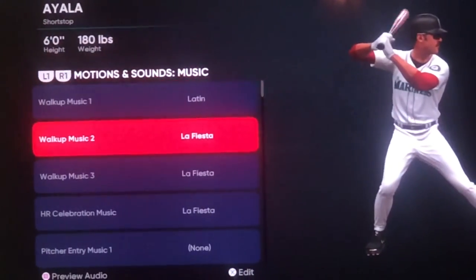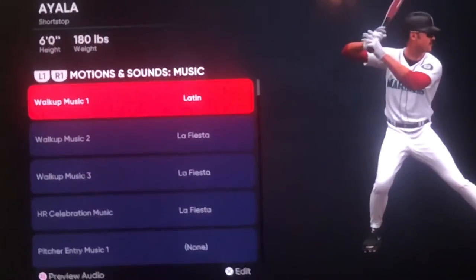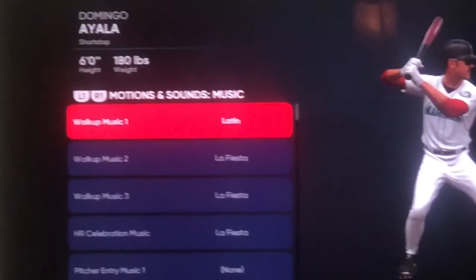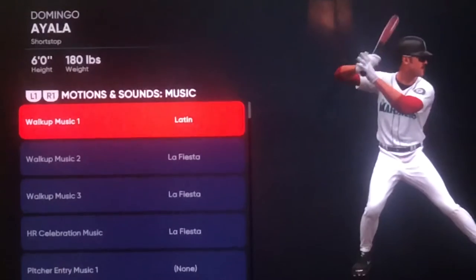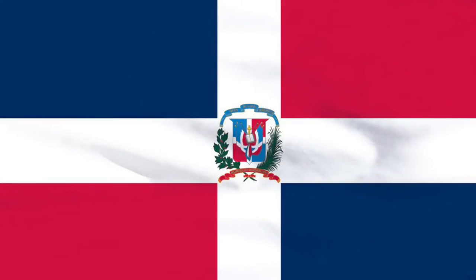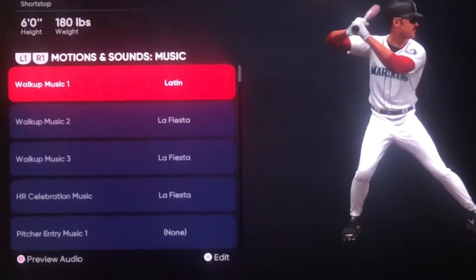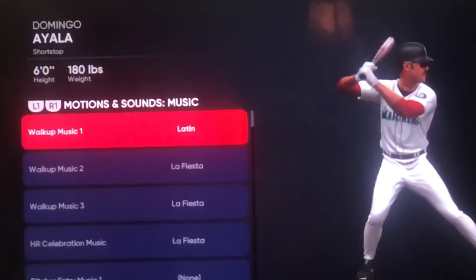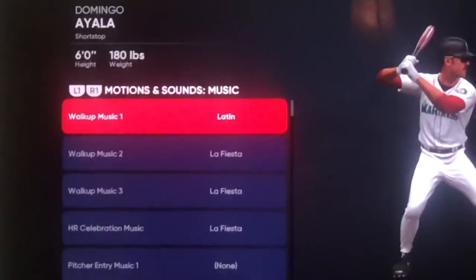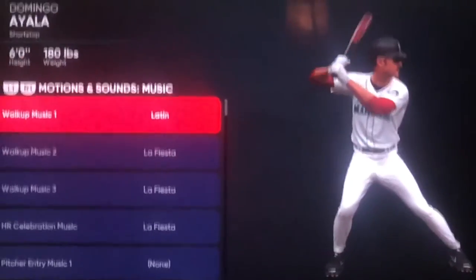What I recommend is that his walk-up music should be Latin as number one, because he's from the Dominican Republic. Dominicans don't like rock music, and I don't know about hip-hop or reggae. Reggae is more Jamaica. In the Dominican Republic, the only kind of music Dominicans like are Latin and hip-hop, maybe reggae. Latin, reggae, and hip-hop are what's popular in the Dominican — the only kind of music you'll ever find there.